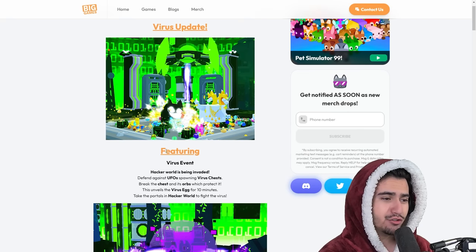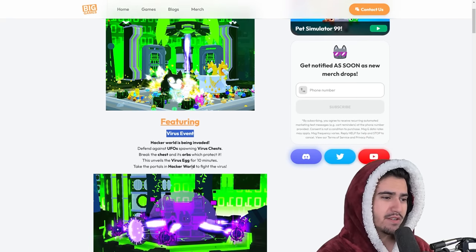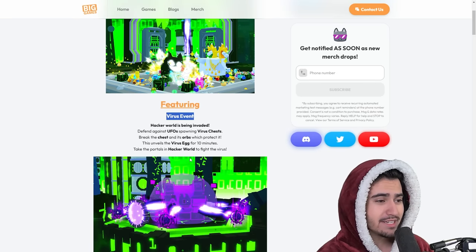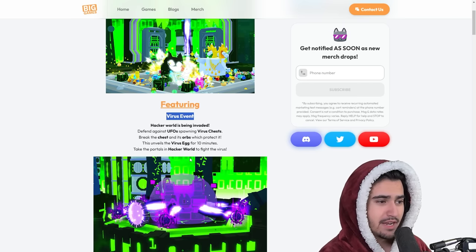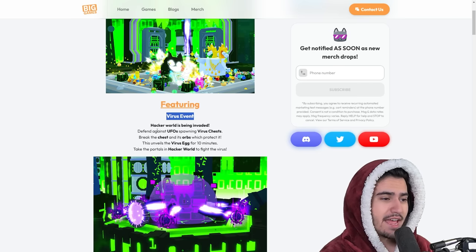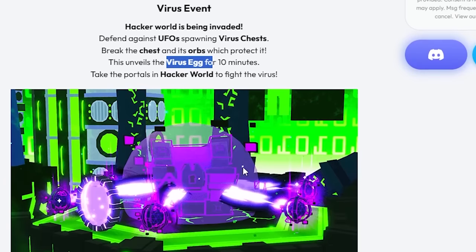Let's hop right into the juicy stuff. It looks like we have this brand new virus event. We were definitely anticipating something like this because we got a ton of leaks about new chests. The hacker world is being invaded — we need to defend against UFOs spawning virus chests. Break the chest and its orbs to protect it, which unveils the virus egg for 10 minutes. Take the portals in the hacker world to fight the virus.